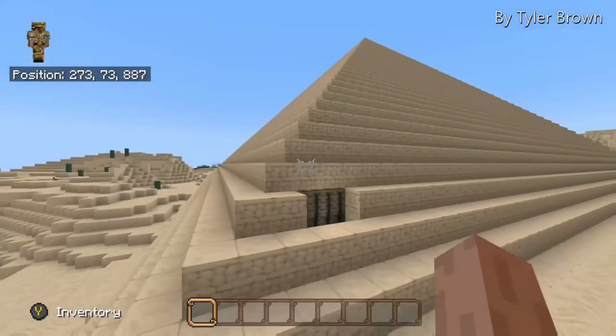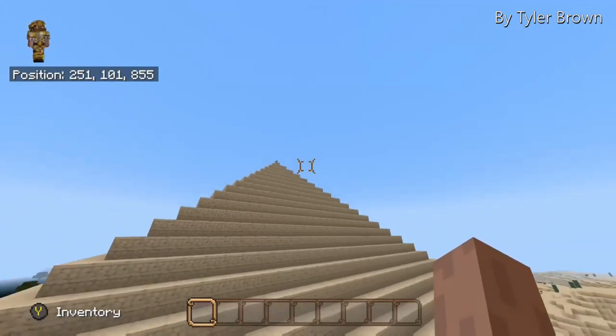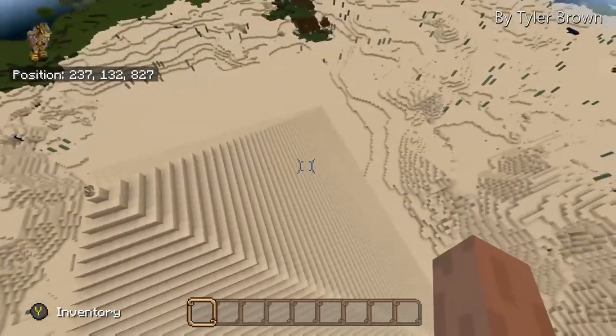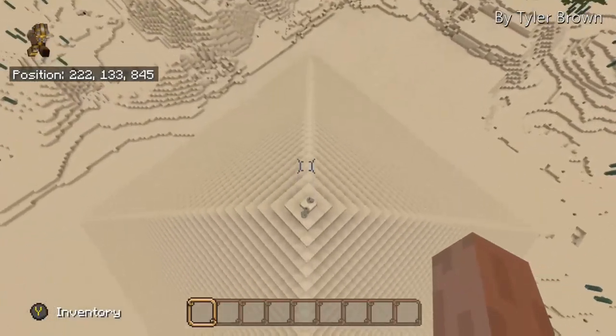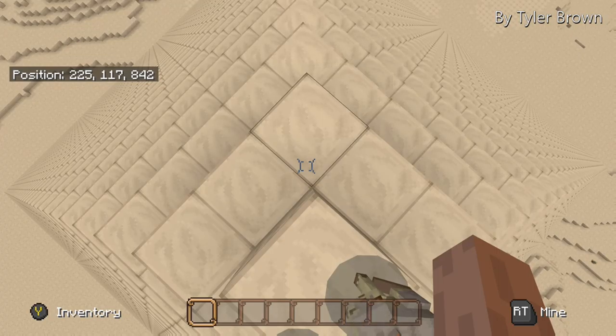I'm going to show you the pyramid one more time. It was huge — a really huge pyramid. I don't know why these bunnies keep getting on top of it, but they just spawn right there. It's a pretty cool pyramid. Thank you!